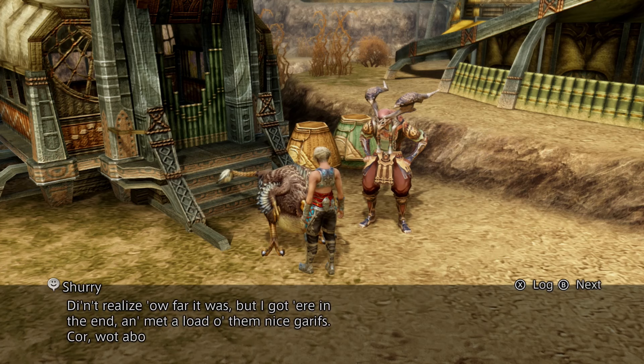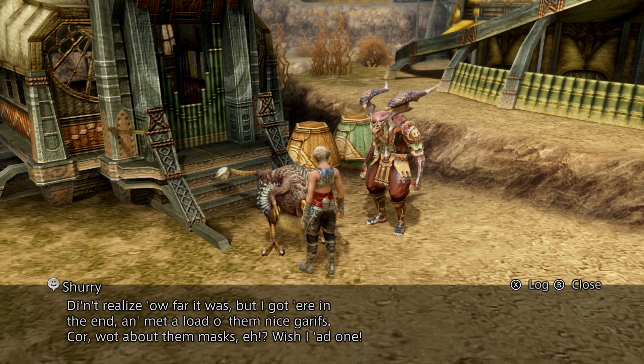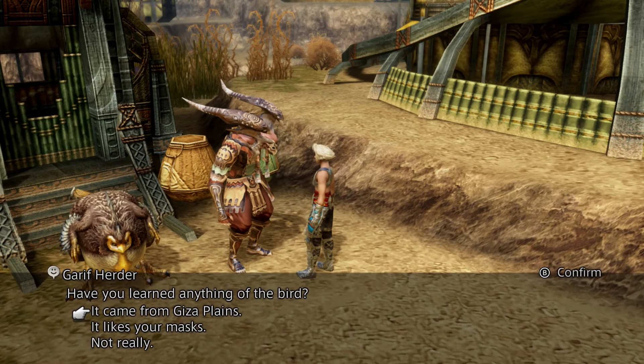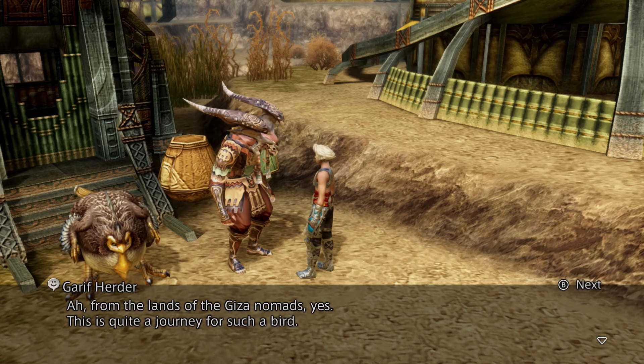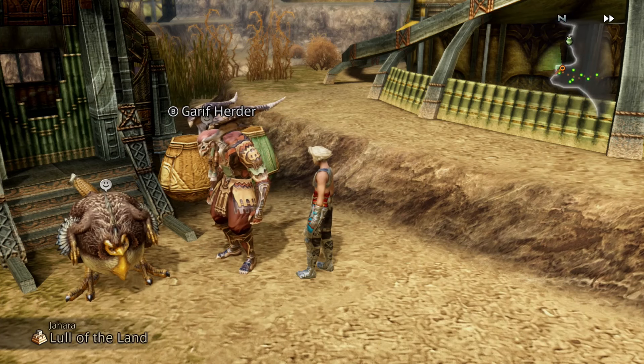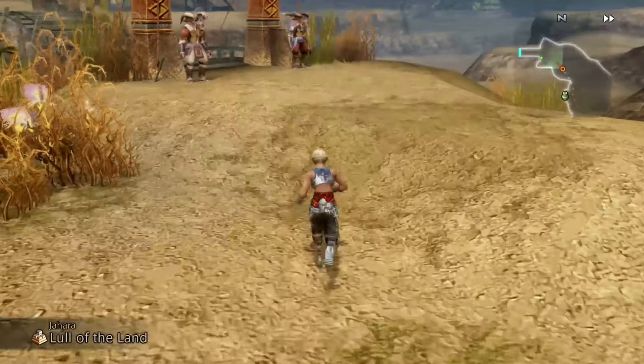So you're from Giza too, huh? Who'd have thought? She's from Giza. The Great Chief, huh? Okay. So now we need to go tell Ubal Ka. I don't think we've spoken to that Great Chief yet — I think he's up here.